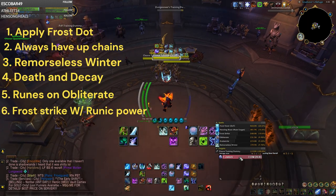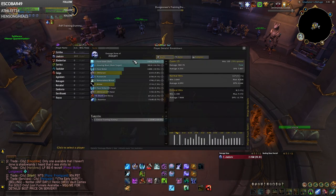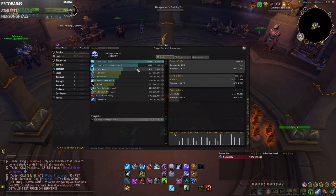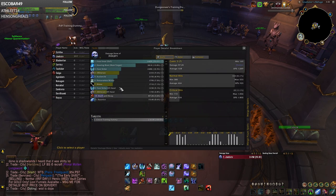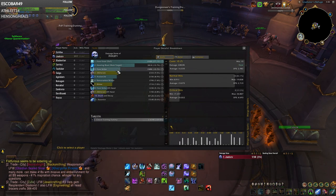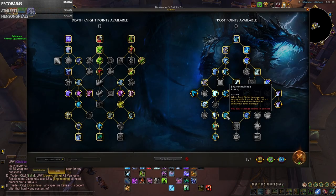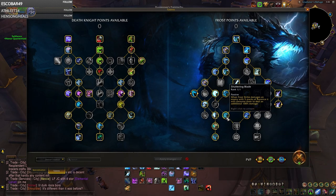That's pretty much the normal rotation and this is what your damage breakdown may look like. One reason you see Obliterate doing relatively little damage outside of cooldowns is that it really doesn't do much on its own. Frost Strike actually does a decent amount more thanks to this build, especially every time you have five stacks of Razor Ice on target, which happens roughly every eight seconds if you're on top of them.